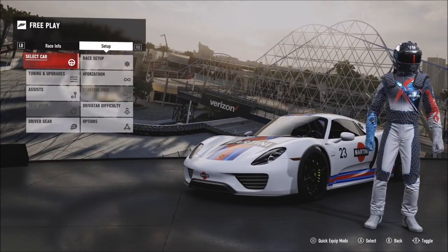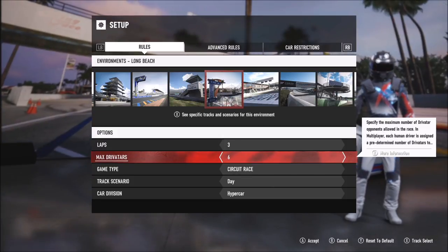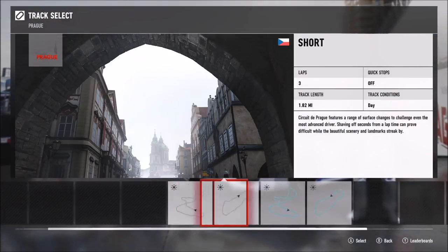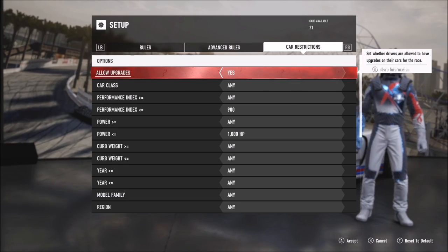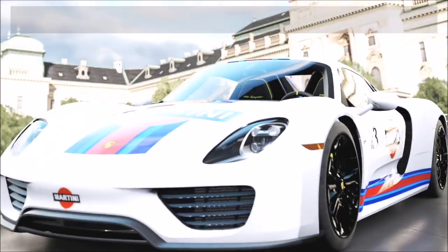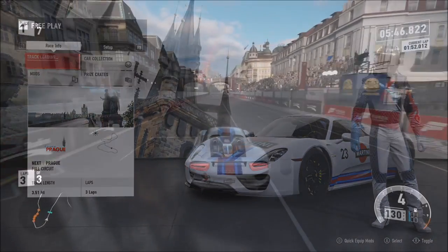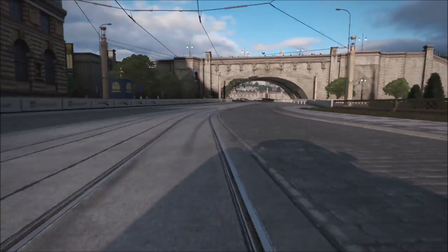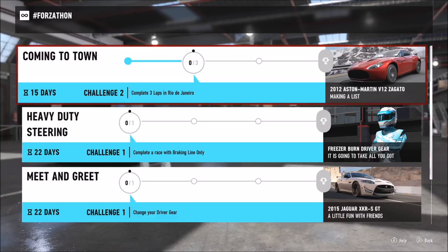What you want to do is in single player go over to free play, go to race setup, and find the Prague track. I'm doing it to about three or four laps on the full circuits, because the Forzathons on Forza Motorsport 7 can be frustrating — they won't always register that you've done a certain challenge. Doing three or four laps makes sure it registers and definitely completes the challenge.